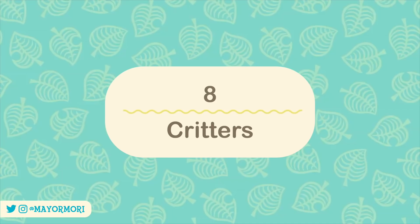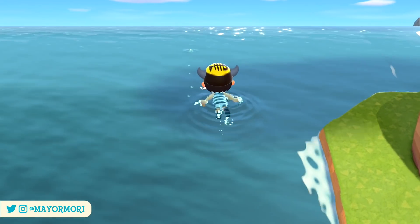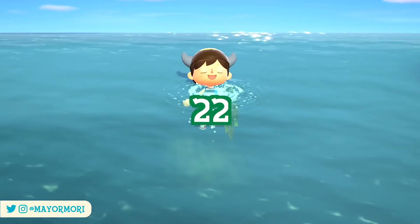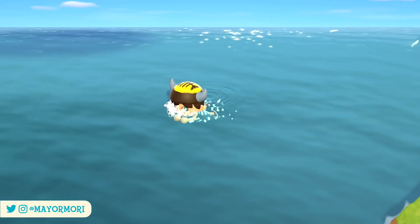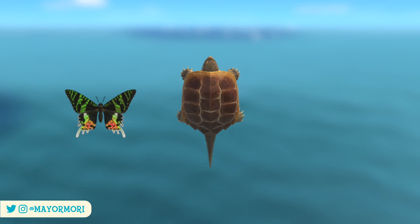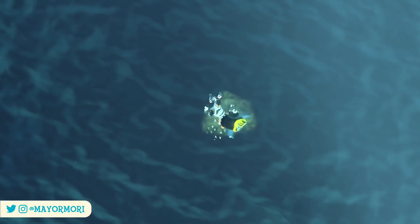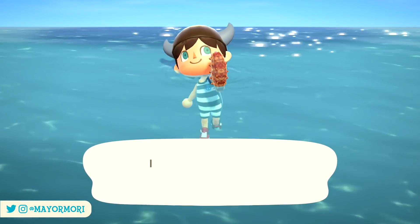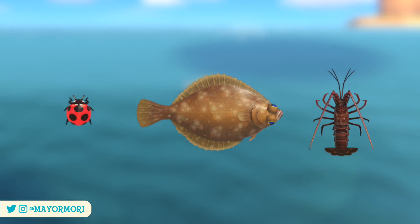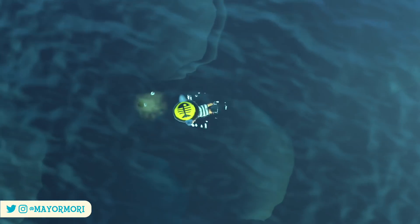Number 8: Critters. Probably the most obvious change we see from month to month is of course to the bugs, fish and deep sea creatures that we can encounter around the New Horizons island. Players in the Northern Hemisphere will be able to encounter 22 new critters in total during April. Some of these new critters include the Madagascan Sunset Moth, the Snapping Turtle which looks really fierce, and the Sea Pineapple. Players in the Southern Hemisphere will only encounter 6 new critters during April, mostly due to the weather getting colder. Some of these include the Ladybug, the Dab and the Spiny Lobster amongst others.